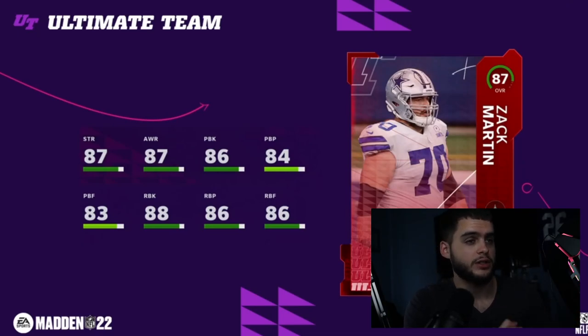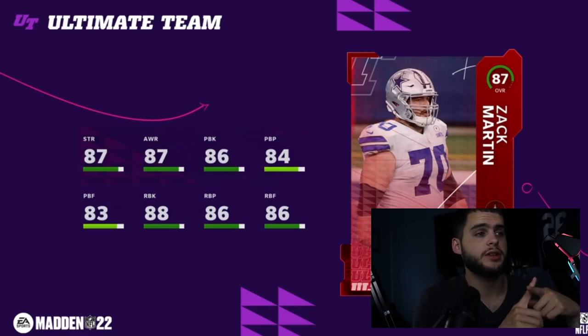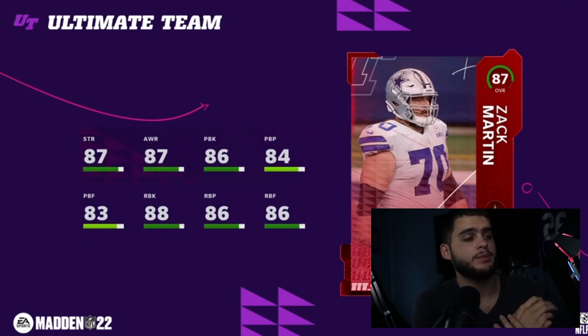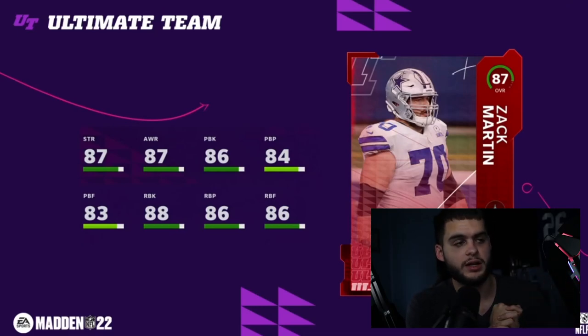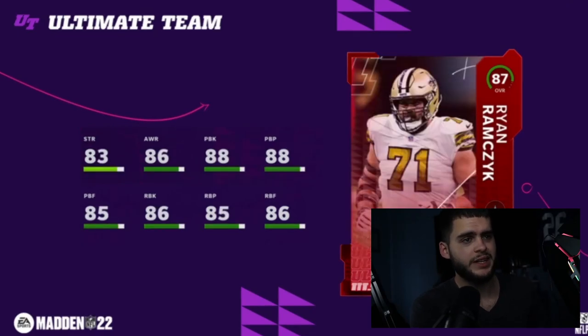Let's start with Zach Martin, 87 overall guard for the Dallas Cowboys — always one of the top base elites every year. He has 87 strength, 87 awareness, 86 pass blocking, 84 pass block power, 83 pass block finesse, and high 80s run blocking across the board. He's gonna be one of the best left guards in the game. You can get him powered up early and he'll be a staple on your line.